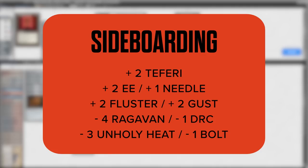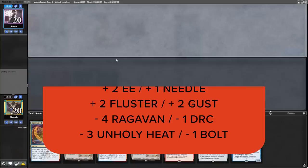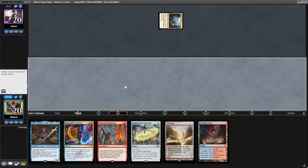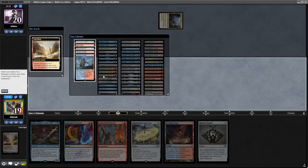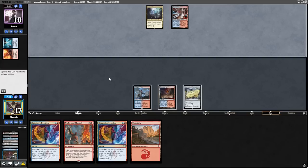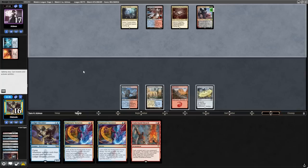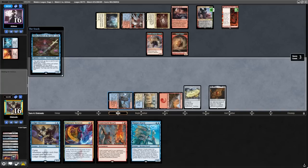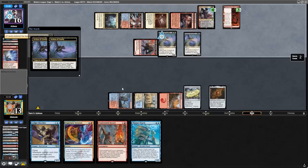Unholy Heat sideboarding in this matchup is tricky, as they play a lot of Dwarven Mines to block our Ragavans, so they instantly come out. Unholy Heat isn't actually that great because they're going to be using Creativity on Clue Tokens, and we want all the Engineered Explosives, Teferis, Harbinger of the Storms, and Gusts to tackle their combo. We have to mulligan to 6, and we keep a nice Engineered Explosives plus Emery hand. Our opponent leads with land and says go, and we topdeck the Mishra's Bauble. Let's play our EE, our Bauble and our Emery, and hope they don't have removal. The opponent untaps and has a Fire. This game becomes really awkward as I need to hold up the Engineered Explosives — since they were on the play, they can Creativity quickly, and I can't Expressive Iteration until I have 2 mana up. When I do, I miss my land drop. They get triple Archon into play and I lose.